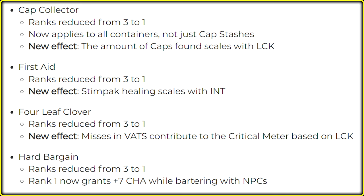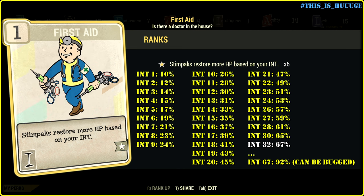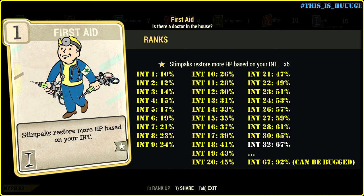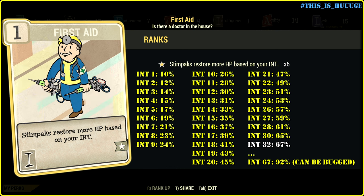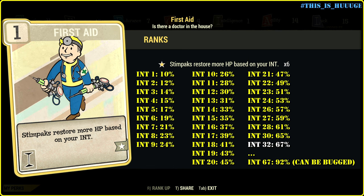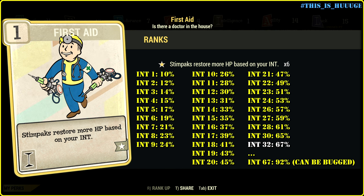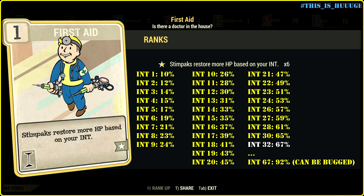First Aid ranks reduced from 3 to 1. New effect: Stimpak healing scales with intelligence — basically, the smarter we are, the better the effectiveness of Stimpaks. It doesn't matter how many hit points you have in total or remaining; if you have 32 luck it'll be enough to restore all your hit points. But it probably makes sense to boost it even higher in case someone continues damaging you. First Aid is going to be quite useful for bloody builds.